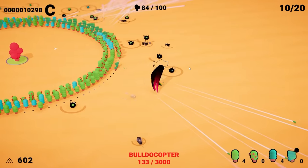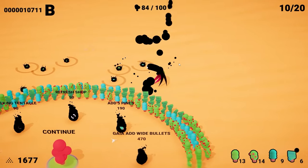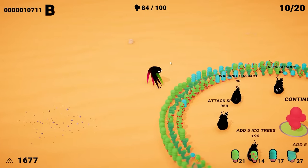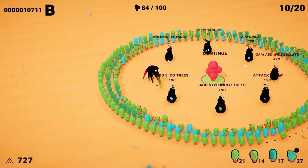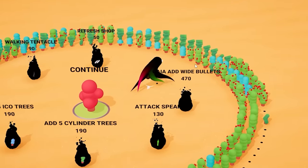Luckily, I can drop an enormous bomb on their head and they die. The bulldozer copter is almost dead — we got so many seeds. We got that perfect, and that was a boss wave! For that, we got almost $1,700 to spend. So we get these very expensive attack spikes at $950 — those have got to be good. We can also get pines, which is a new type of tree altogether that also fire.